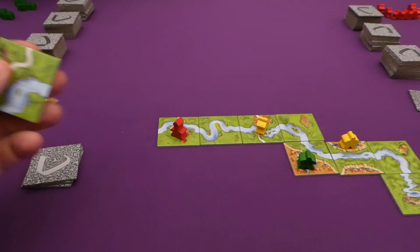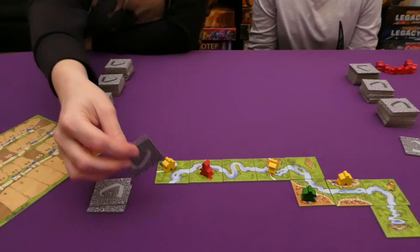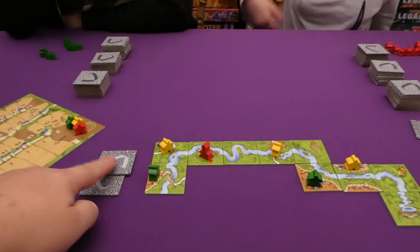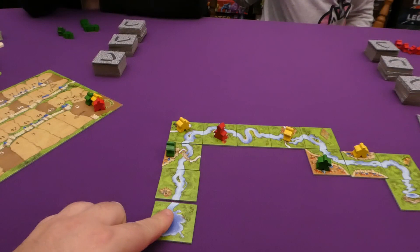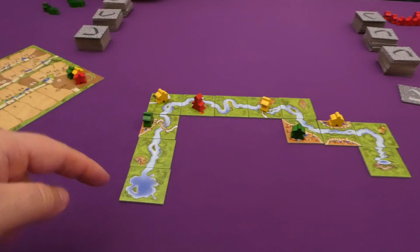Jess places her abbot on the monastery. I take my tile and place a meeple on a road. Jade takes a city. Jess takes another tile, and I get the last River tile — I can't really do anything with it apart from take the field, but I will leave it. So that is the River deck finished — that is the start of our city. From now we can start to place as normal alongside any of those River tiles.